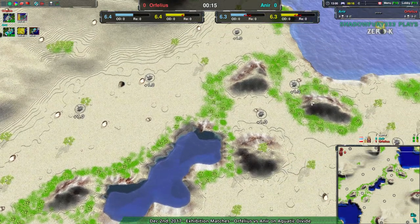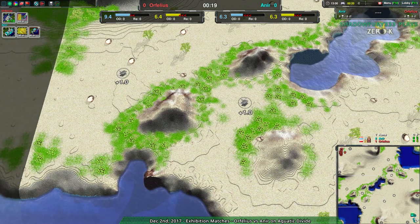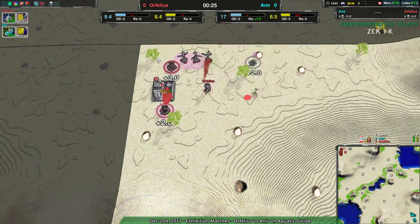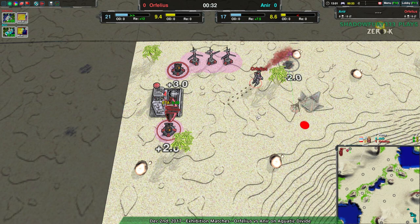These choke points have a bad habit of locking down armies to the point that it's this long, drawn-out grind. However, seeing as Anir went amphbots, allowing for them to use this center pond as a transit point, and Orphelius went air — so who cares about the ground — it actually shouldn't be a big problem. Orphelius will probably build some ground factory at some point fairly shortly, but until that happens, they don't have to worry about the terrain whatsoever.